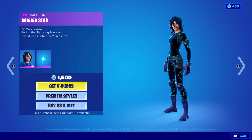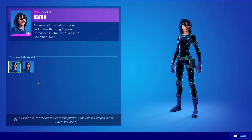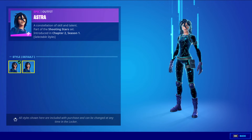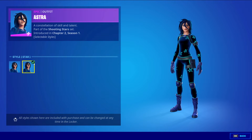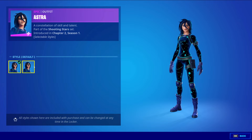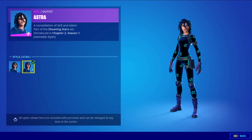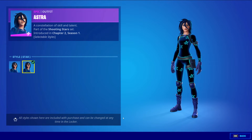We have Astra with the Backbling Shining Star, an Epic Skin for 1,500 V-Bucks. The skin has two styles: the default style and the star style, which changes the clothing — the shirt and pants go from a connector-dot design to one with stars. It's pretty cool. I like the design on it.